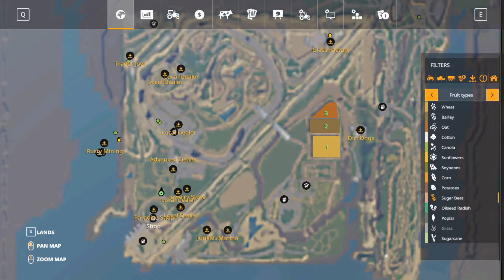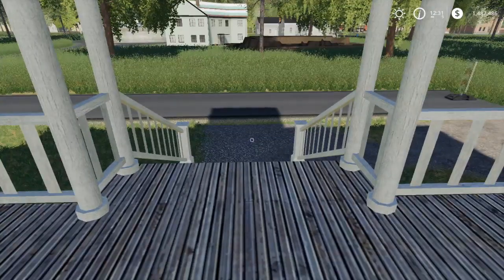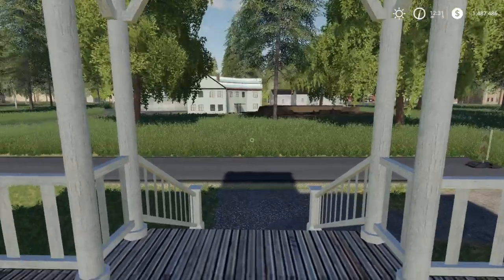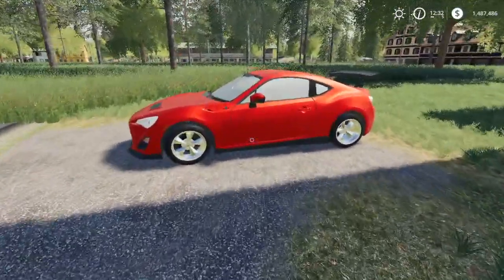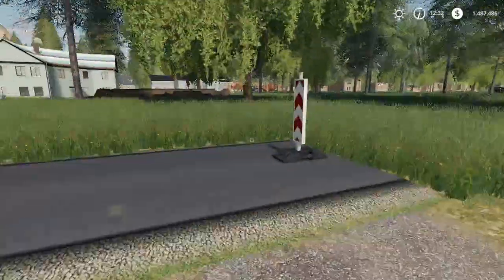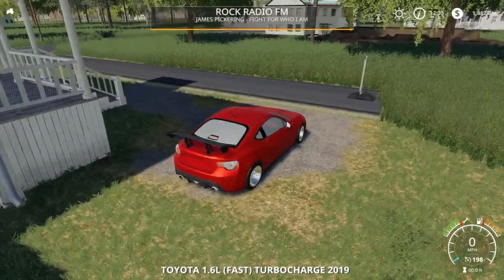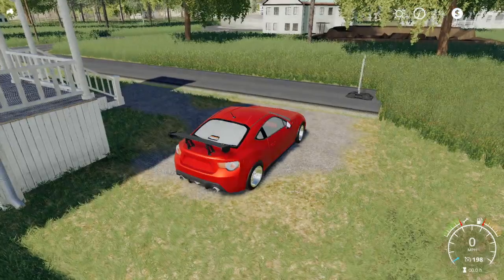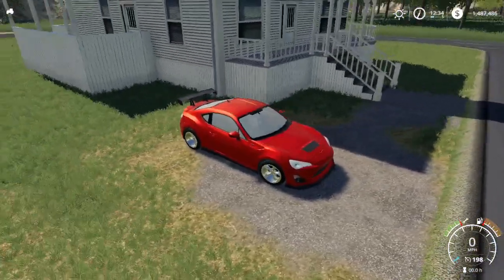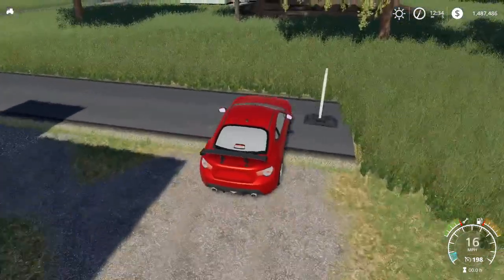Hey guys, welcome back to another video. Today we're back on the new updated Paradise map and I'm going to show you a couple of my own mods that I'm about to release today. First of all we've got the Toyota FRS. Just give you a quick look inside - this is the interior. Oh, something's wrong with the steering wheel, but it wasn't like that earlier and I will fix that.